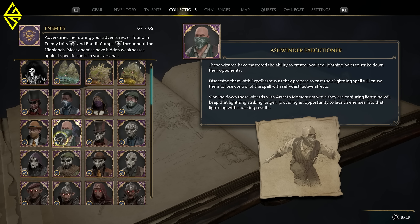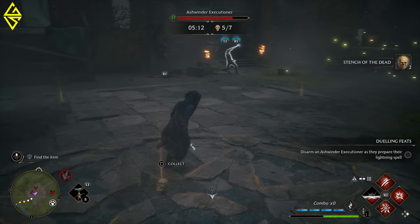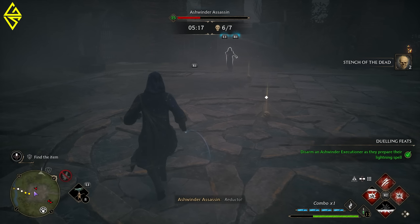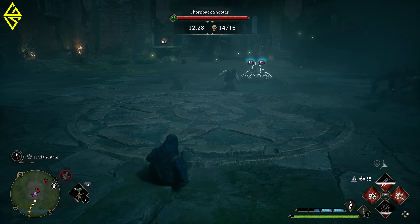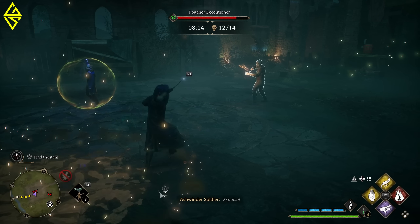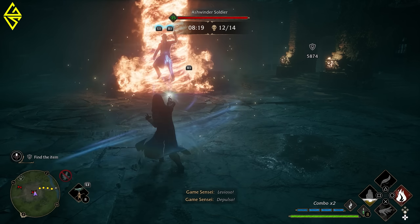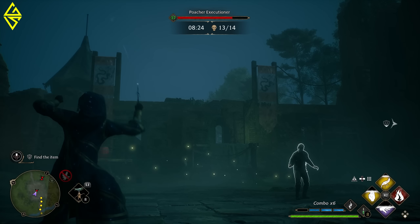One of my absolute favorite counters is when facing Ashwinder Executioners — you can use Expelliarmus to disarm them while they are conjuring their fire or lightning spells. This will direct the otherwise devastating attack right back at them, instantly killing them with a single spell. You can also extend their attacks with Arresto Momentum, leaving the flame column or thunder strikes in place for a while, giving you the opportunity to lift other enemies with Levioso and toss them into the area of effect with Depulso for another instant kill.